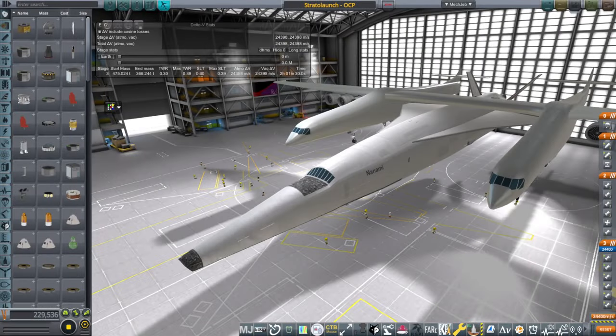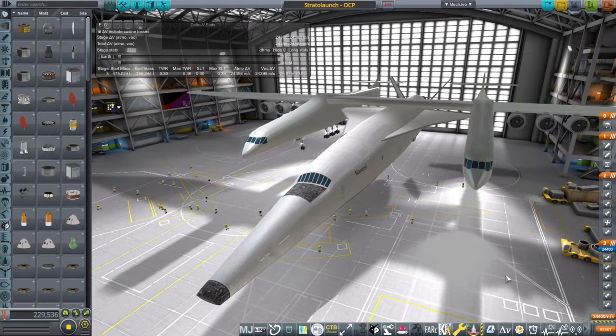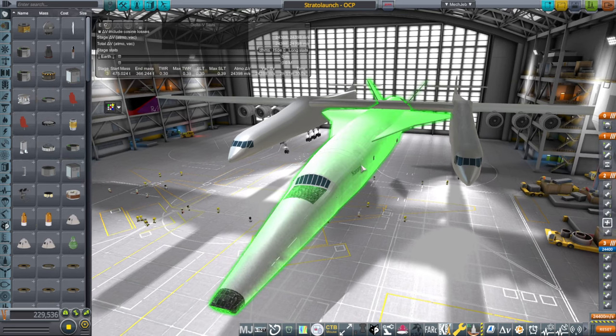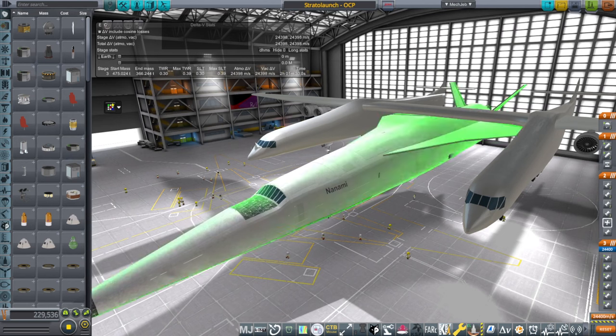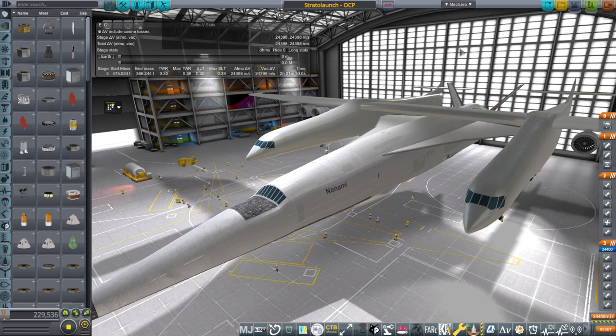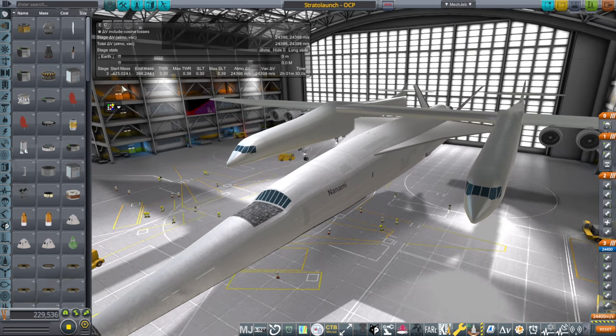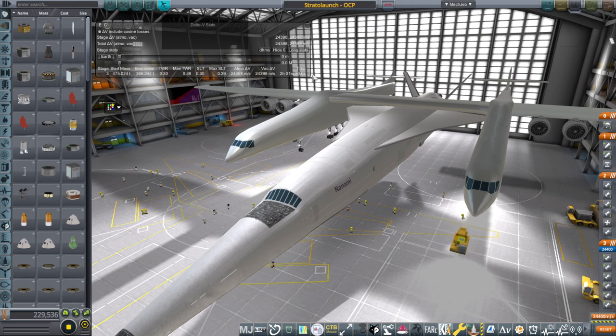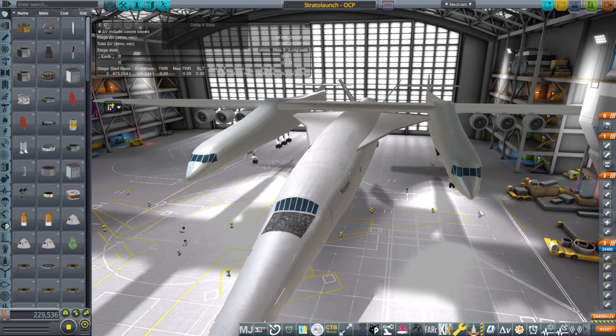Hello everyone, welcome back to Realism Overhaul Sandbox in Kerbal Space Program 1.12, where I'm going to see if Straddle Launch can carry the Orion Carrier plane back from the Bahamas all the way to Tampico. This seems like a stretch. Fuel gets consumed at a different rate at higher altitudes and I don't know what speed we're actually going to be able to get to, so those are the question marks. This is bound to be a very long mission, though I'll cut it as short as possible for you guys.